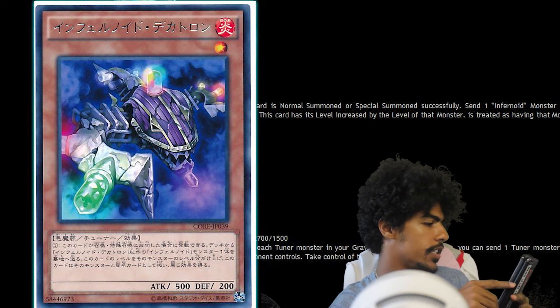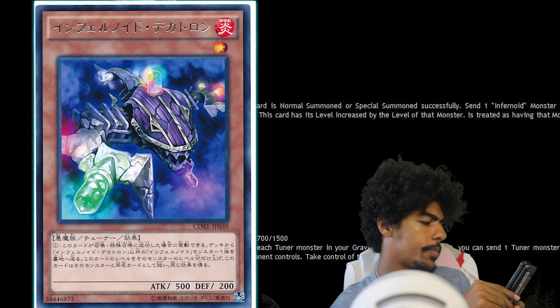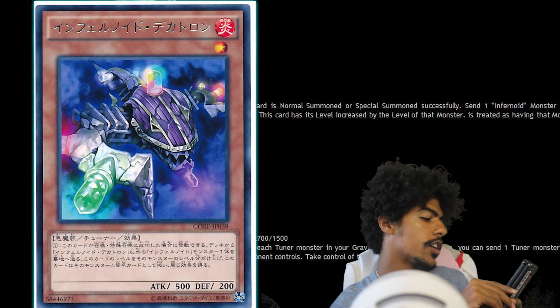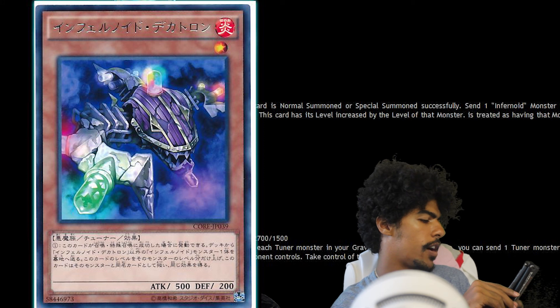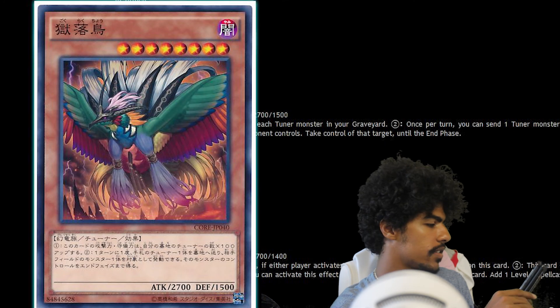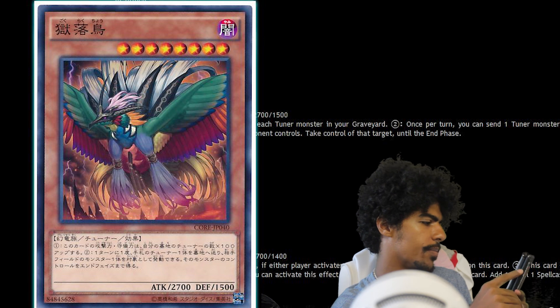Then we have some Infernoids. This is Infernoid Decatron, a Fire Fiend tuner effect monster, Level 1 with 500 attack and 200 defense. If this card is normal or special summoned, you can send one Infernoid monster from your deck to the graveyard except Infernoid Decatron. If you do, increase this card's level by that monster's level, this card's name becomes that monster's name, and it replaces this effect with that monster's original effects. Not bad.